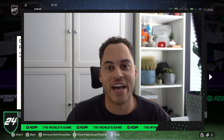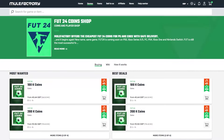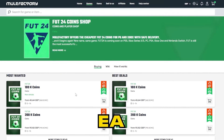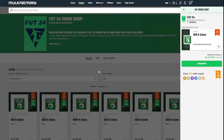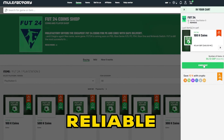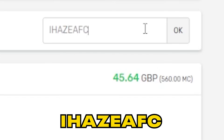Welcome back to the channel. Today we have a new SBC — this is a 90-plus Encore Hero player pick. Quickly, if you need any EAFC coins, make sure to check out mulefactory.com, linked in the description. They're cheap and reliable — use my discount code 'ihasEAFC' at checkout for a discount.